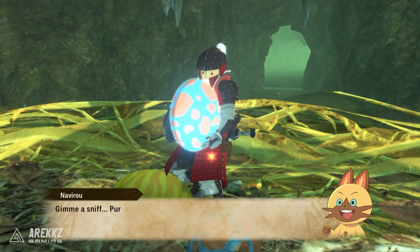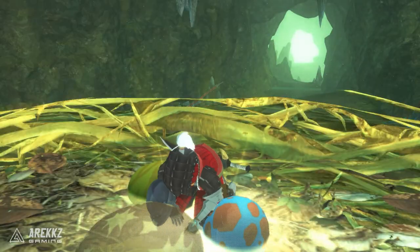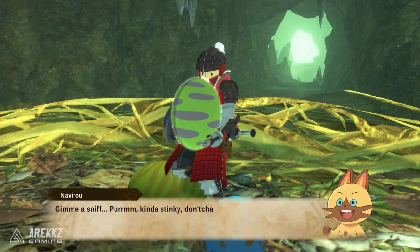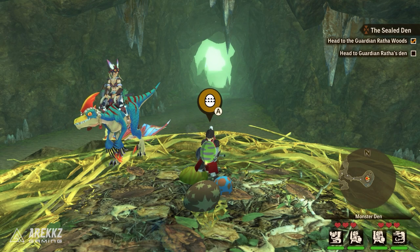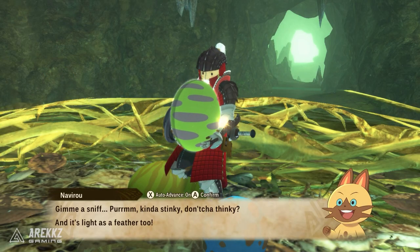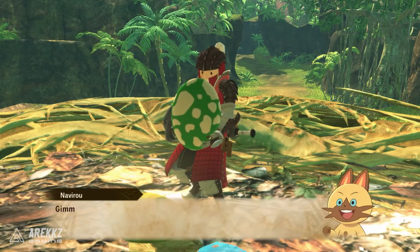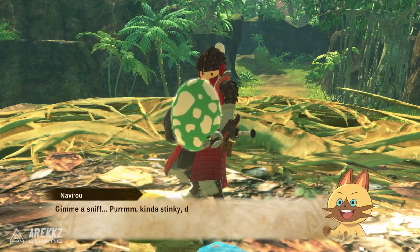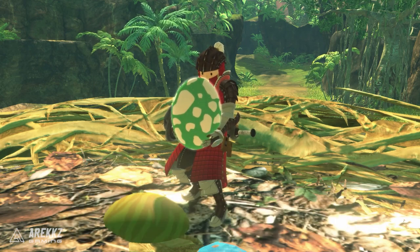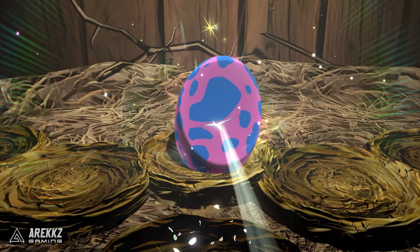Moving on to the next point — this one is on eggs, and more importantly paying attention to Navirou's tips. If you pay attention to the in-game tutorial for this, the wording is kind of confusing because it says better smelling eggs have a higher chance of rarer genes, when in reality Navirou uses terminology you'd associate with bad smelling eggs. When you dig up a regular shiny egg, Navirou's typical phrase is 'kind of stinky, don't you thinky.' Meanwhile if you pick up a rainbow one he'll say it reeks. So effectively, what you're really looking for is both a heavy egg and an egg that really smells — that description gives you a good inkling that it may have good genes, rainbow genes, and good slots.